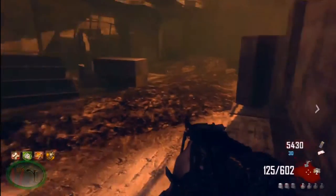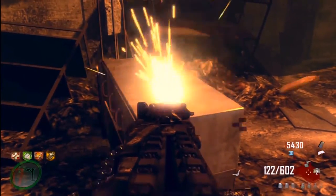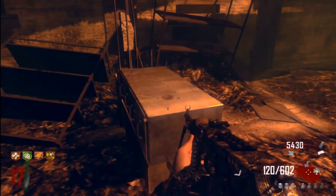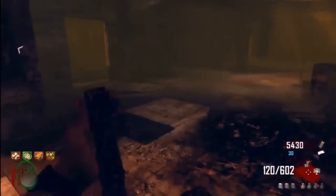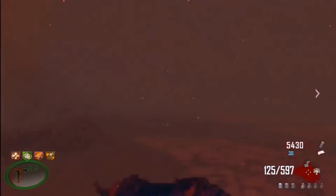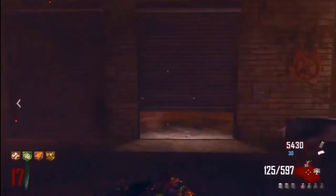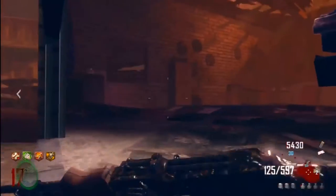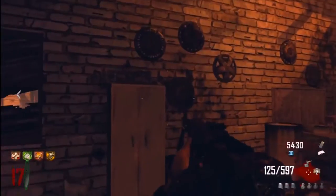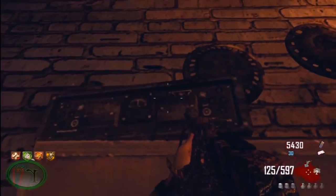So once you're here, just hook that right, and it should be sitting right there. Since it's not there, it's in its second spawn location. I took a shortcut and I'm going to show you where it's at — it's in the diner. Right here in the garage on top of this cabinet. There is your radio.